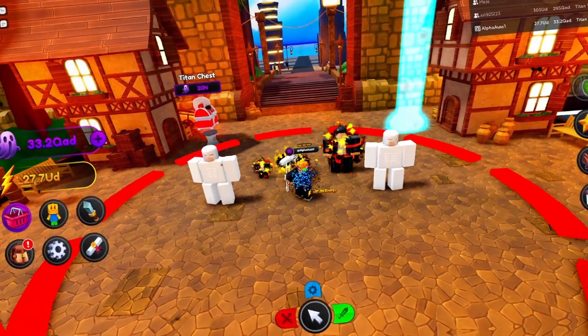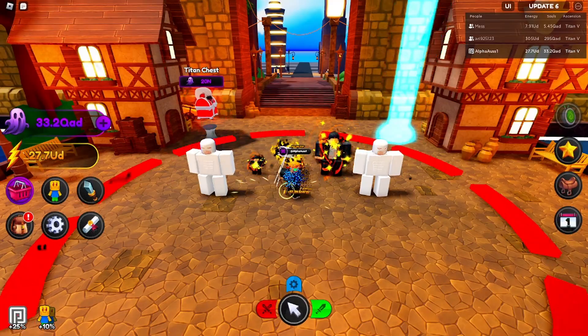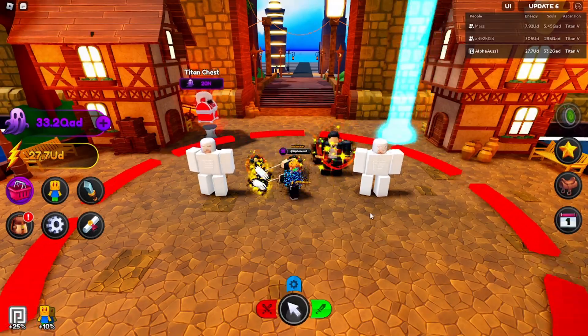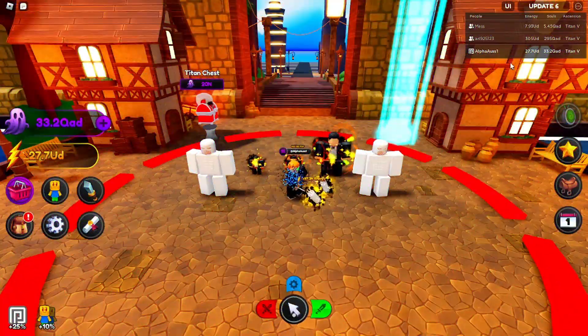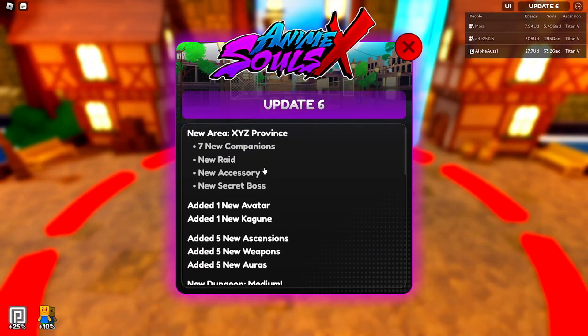What is up YouTube, I'm Alpha Oz, welcome back to the channel. In today's video we are going to be checking out the new Update 6 in Anime Soul Simulator. First thing we're going to do is check out the update log. Update 6 has a new area — XYZ Province — seven new champions, a new raid, a new accessory, and a new secret boss.